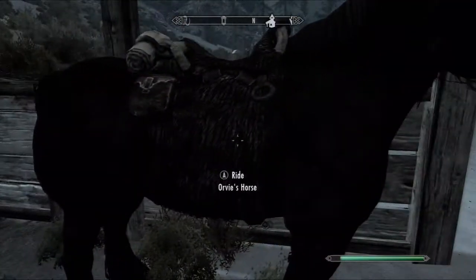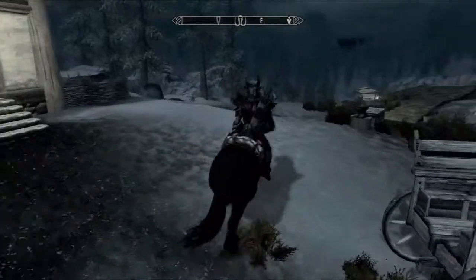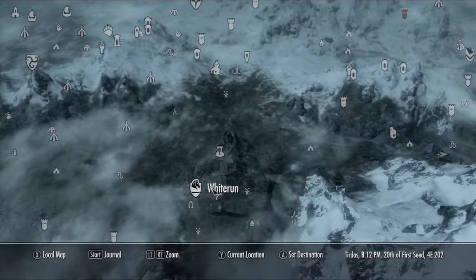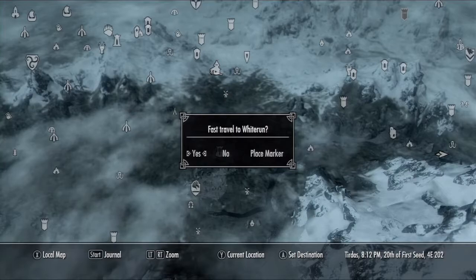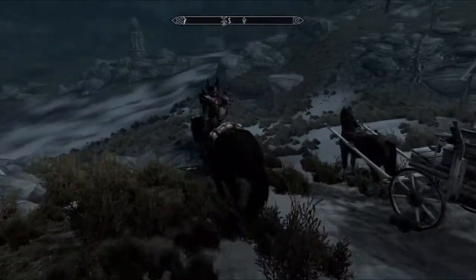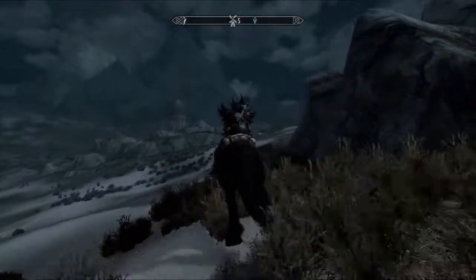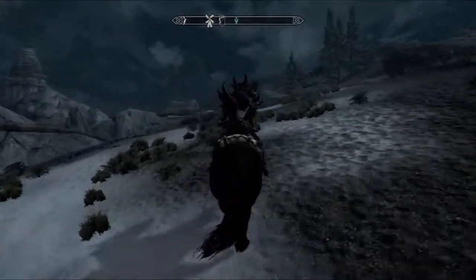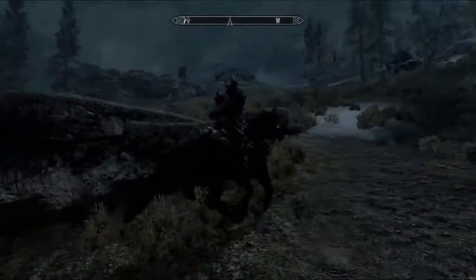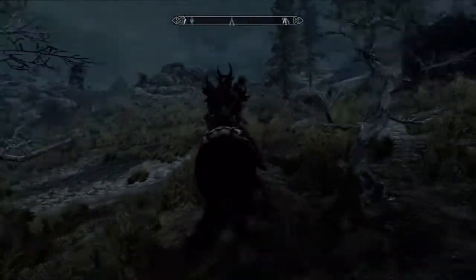We're gonna take my horsey. I guess I need to aim towards Whiterun. Place marker. RIDE! Ride like the wind, horsey! Let's go back over to our rude neighbors and burn their farm down. Those are some weird-looking trees — I get very quickly distracted. That's just odd that they would grow like that.